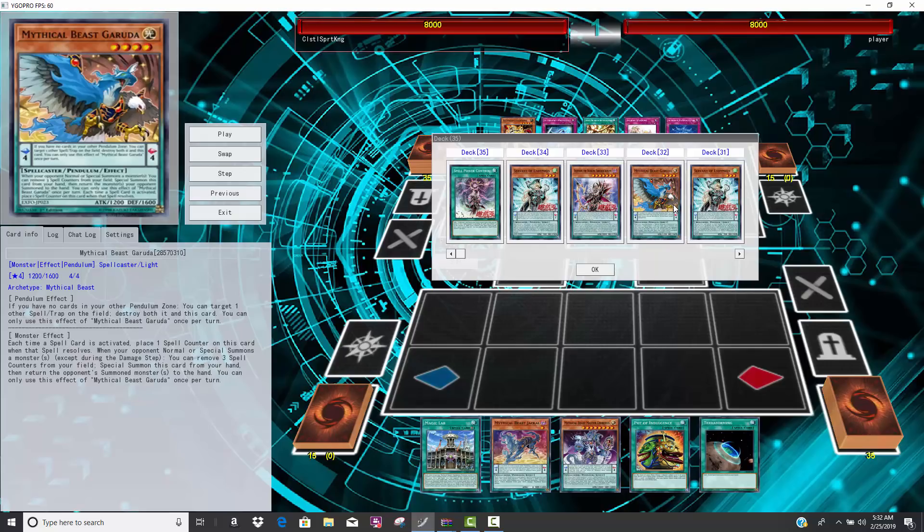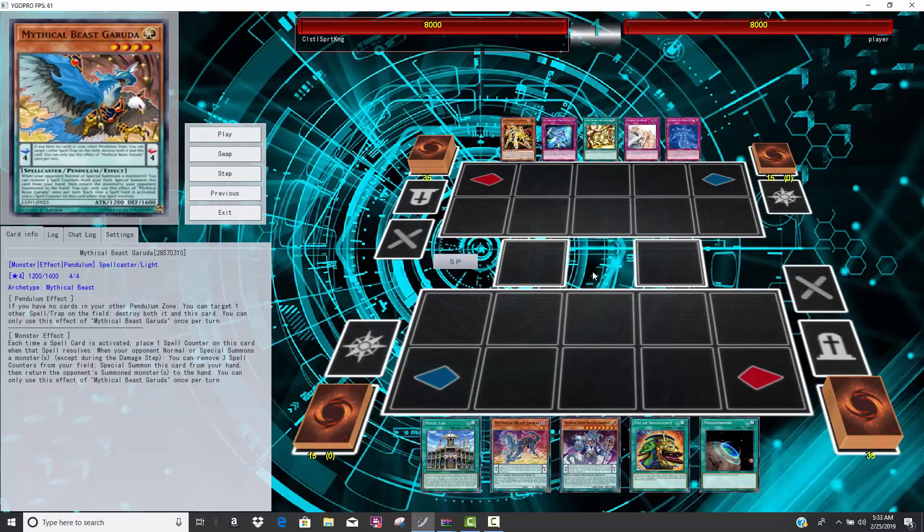Garuda is good as a Hand Trap, and it's good as a Pendulum Scale because as a Pendulum Scale it's basically like an MST pop on one of your opponent's cards. But as the Hand Trap, it actually activates from the hand — it's kind of like Gamma or Fantastic Dragon. It's a Hand Trap that's not going to be stopped by Called by the Grave because it never goes to the graveyard. It special summons itself by removing three spell counters, and then it can bounce one of your opponent's monsters that they just special summoned, so it's very difficult to deal with and really good against extra deck monsters.